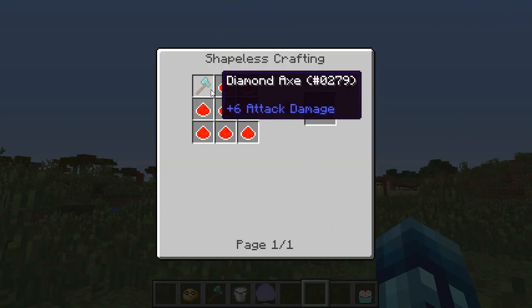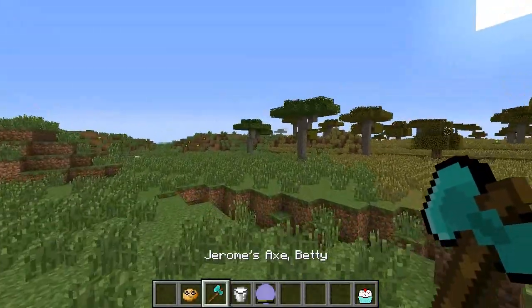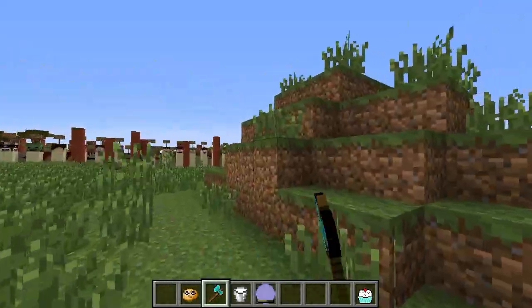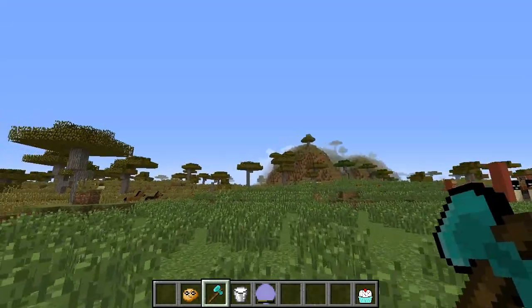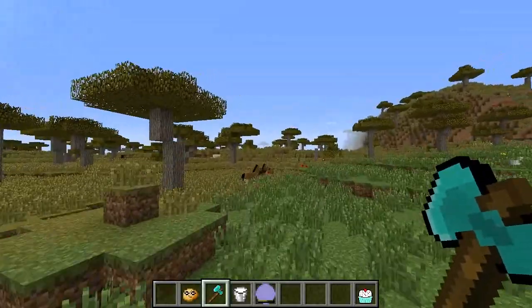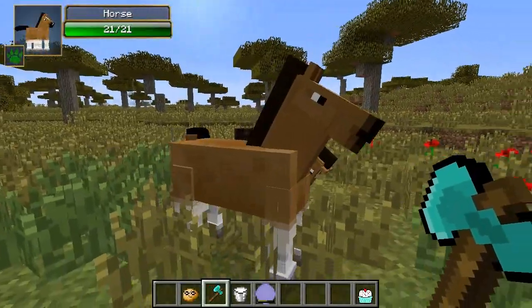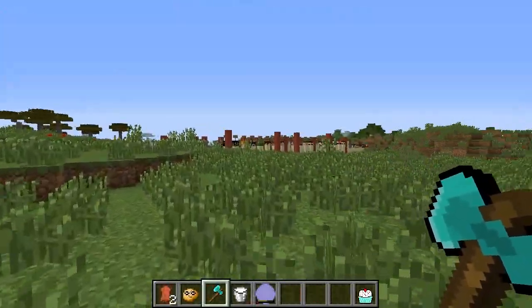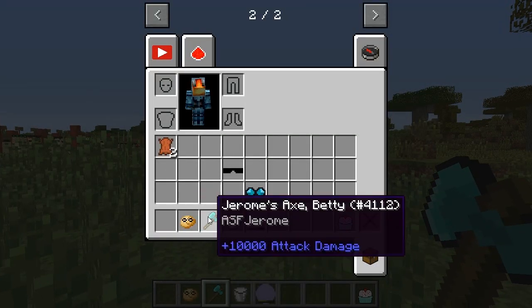Next is Jerome's Betty. To craft it you put a Diamond Pickaxe in the recipe and you get Jerome's Axe Betty. It does 10,000 attack damage — that kills just about anything. When you right-click nothing happens, but when you left-click anything will die. 10,000 attack damage — that's just OP.